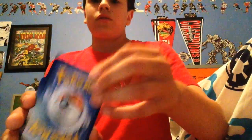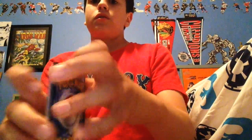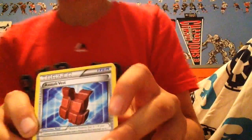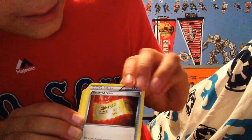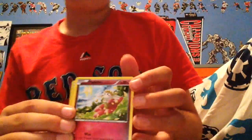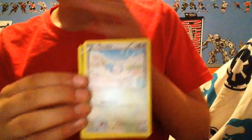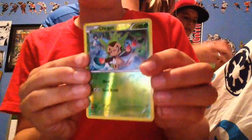We'll go code: one, two, three. There's the Assault Vest, Flabébé, Reserve Ticket, Scatter Bomb, Axle Up, another Flabébé, Swoobat, Mismagius, Tiny Chespin, Reverse Holo.